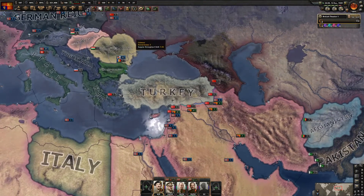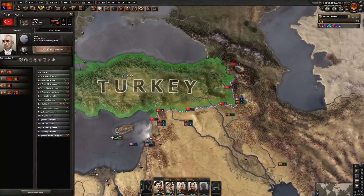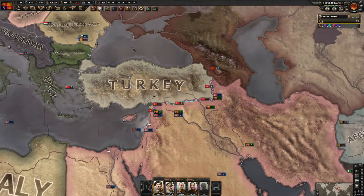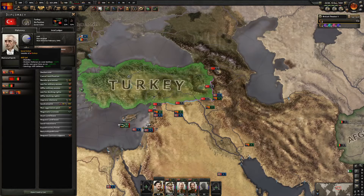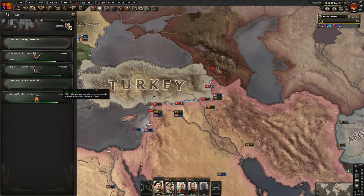For the last achievement we're going for today, that's Turkey - the House of Kurds. I'm justifying on Turkey and it's going to take a while because they have the 200% extra war goal justification cost. I'll see you once the justification is ready.